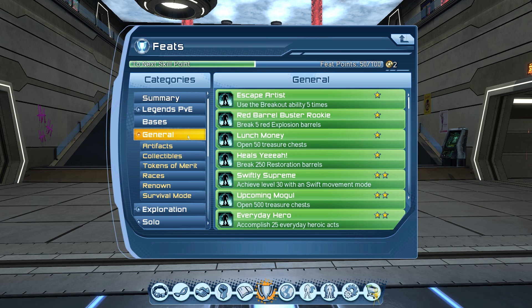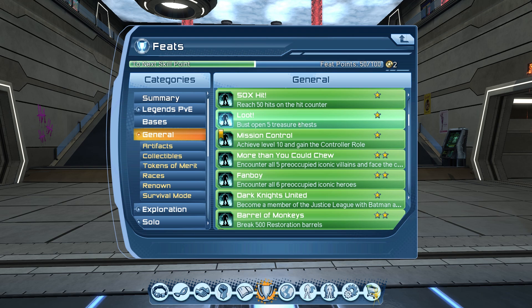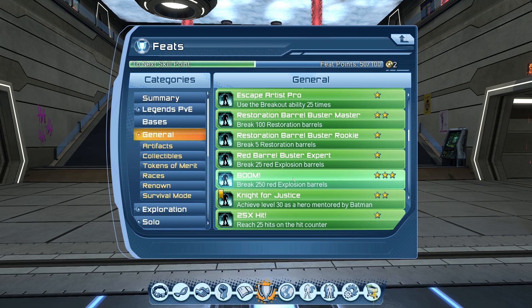For general feats, you should already have tons of these while leveling up. For example, barrel feats — if you still need them, queue for the Area 51 alert and farm them there. Treasure chest feats: just break the treasure chests at the end of T1/T2 missions, mostly solos and duos. The heroic egg feat is also easy — go to Metropolis, find people on top of buildings about to jump off and save them. You should get it within 30 to 40 minutes.